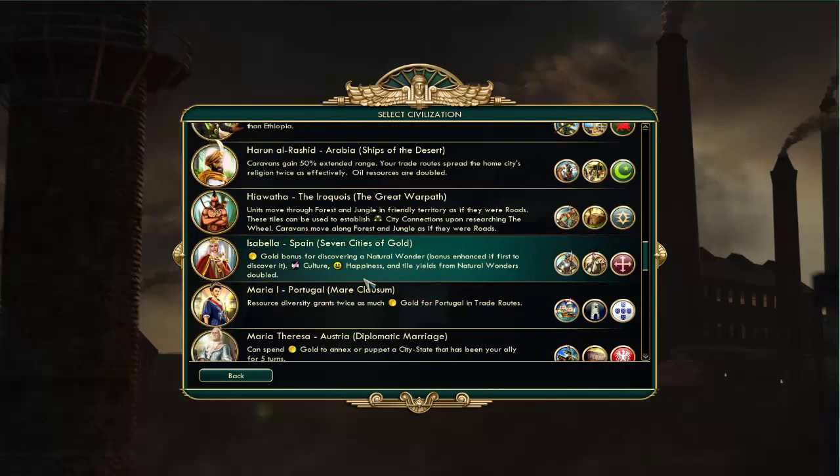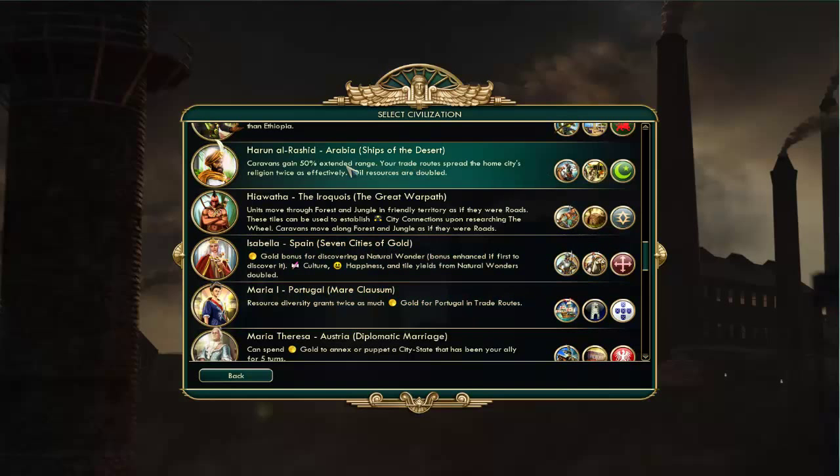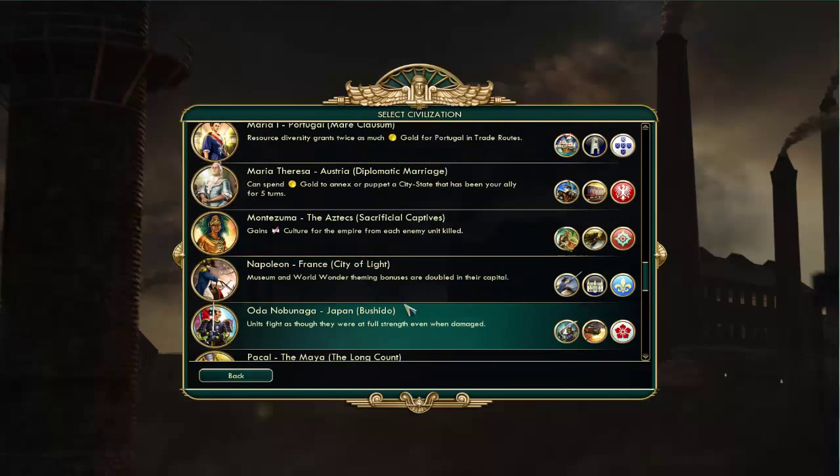They also added Portugal. Resource diversity grants twice as much gold for Portugal on trade routes. What that means is if you have, say, gold and silver in your trade route and you're trading with somebody who gives you horses, you get a bonus for each unique resource you trade to another civilization. Portugal gets twice as much per each such bonus. It's a really crazy, great power. Portugal is much like Venice — a very, very powerful trading civilization.